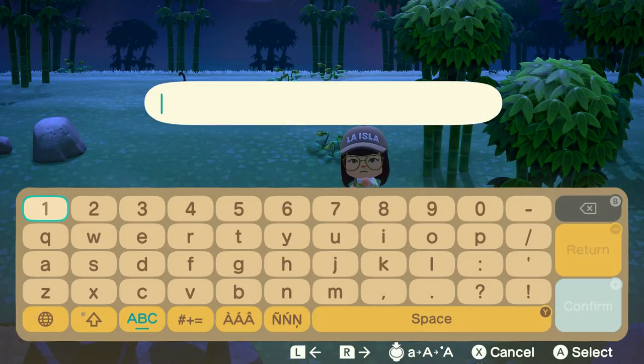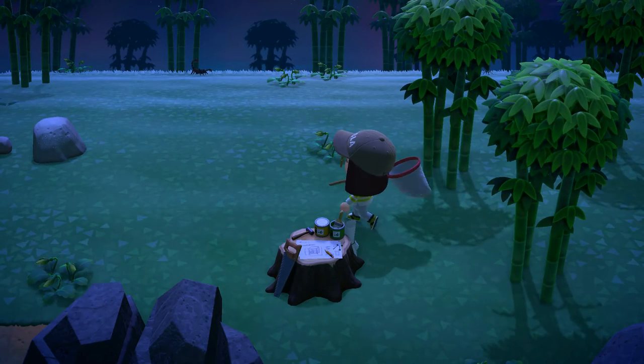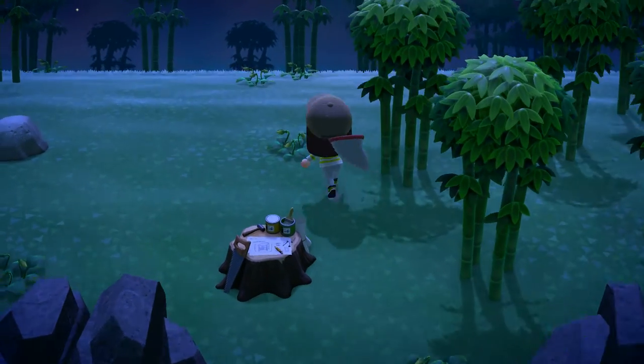Hey everybody, welcome to my channel. This is Animal Crossing: New Horizons with Jess, and today I'm going to show you how to catch a scorpion. The first thing I want to show you — I'm going to kind of stay out of his way but keep him in sight so he doesn't disappear.